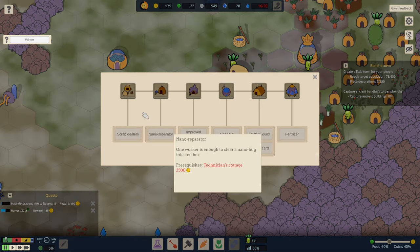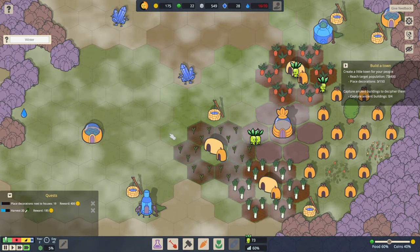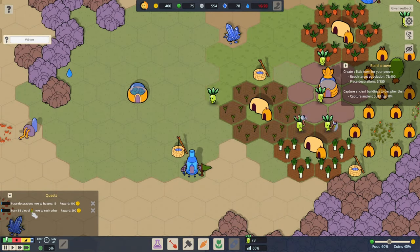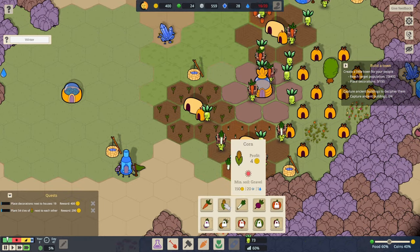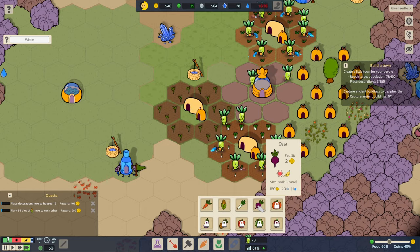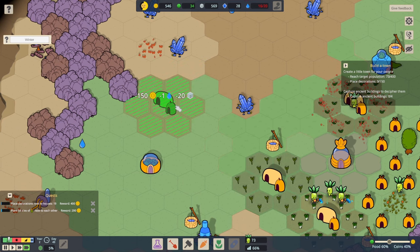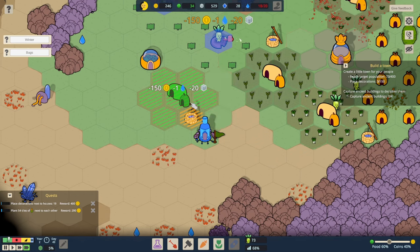We need to build a technician's cottage — that's one of these things. So I think for now we just need to get loads of farms in. Plant 54 tiles of corn next to each other. We've completed that quest! We got some money for it. Corn is good anyway, but beet grows in two seasons which is pretty good. So let's get ourselves a setup of beetroot — one there, another one there, and another one.